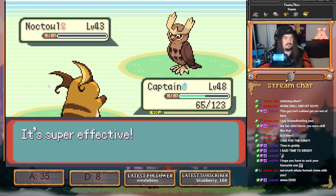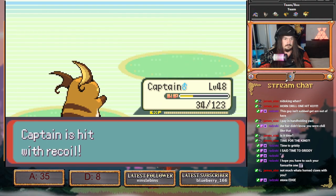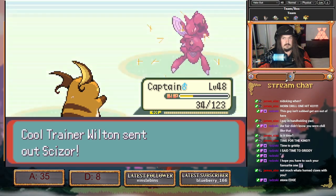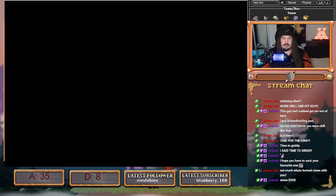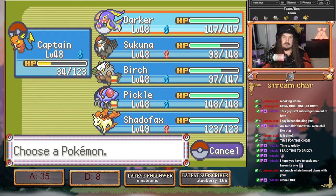This brings out Scizzor again. It's going to be a random move now. This is the deciding factor — if it hits U-turn right now we are fine. If not, someone's dying.